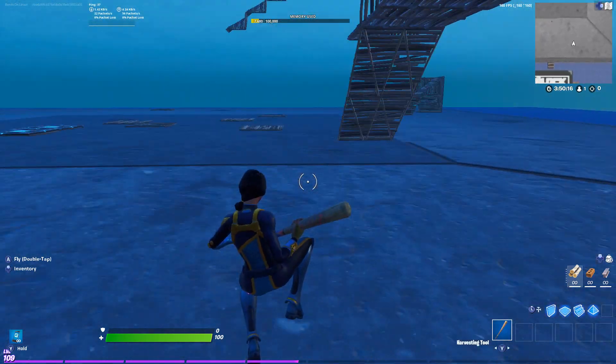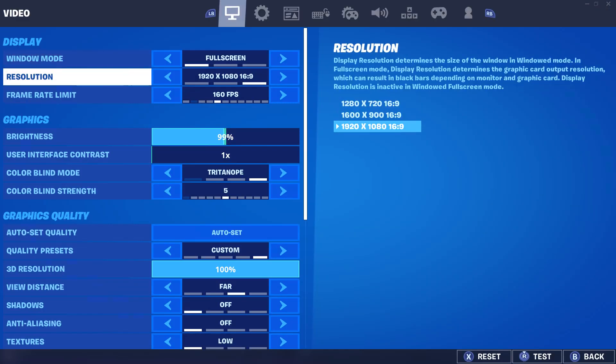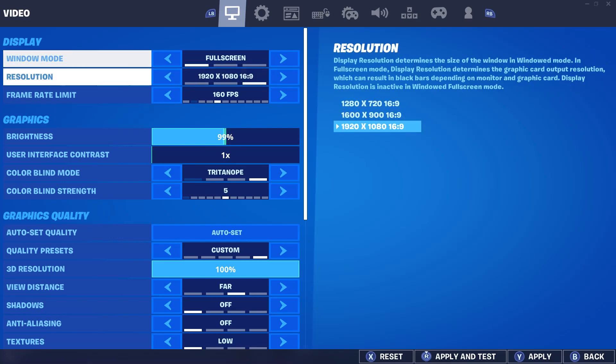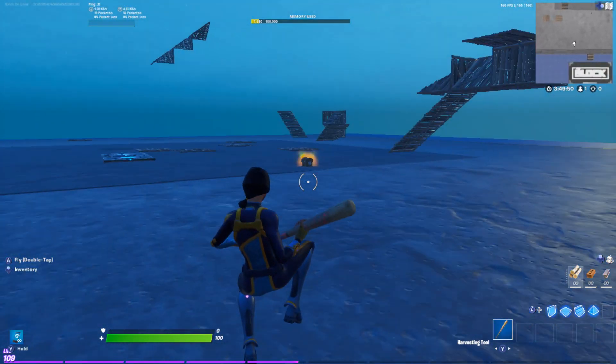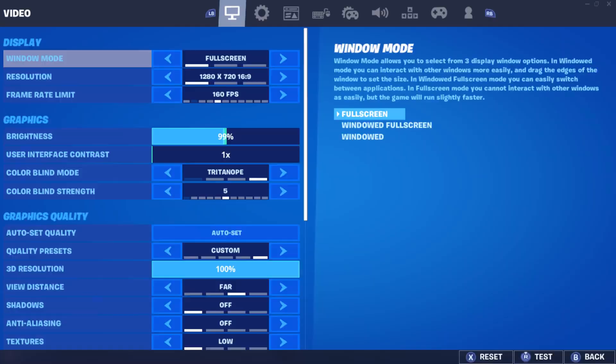The first step is changing your resolution. If you play on windowed fullscreen or windowed, it can make a game very laggy. My suggestion is to switch to full screen. Some people play on a stretched fullscreen and say it helps FPS, but it looks horrible. If you want to play on that, go ahead.